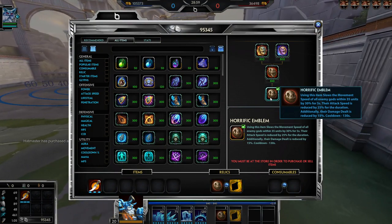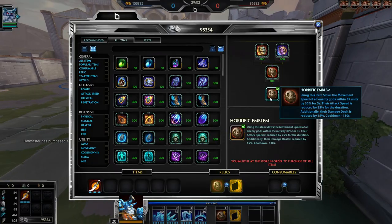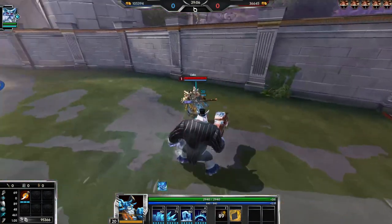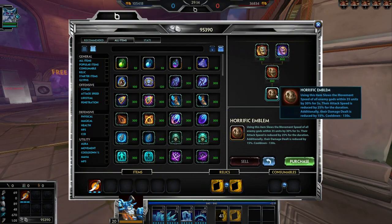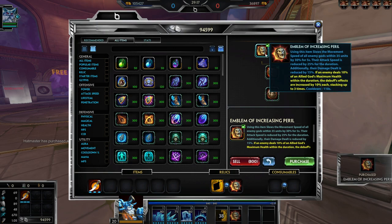Horrific Emblem: regular version slows movement speed and attack speed, and also reduces damage dealt by 15% for five seconds — that's actually pretty strong for a tier 1 relic. Tier 2 is just a lower cooldown. Emblem of Increasing Peril: same base stats — 30% movement speed reduction, 25% attack speed reduction, 15% damage dealt reduction. Additionally if an enemy deals 10% of an allied god's maximum health within the duration, the debuff effects each increase by 10%, stacking up to three times.